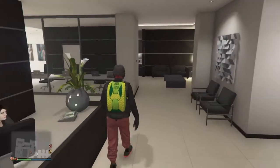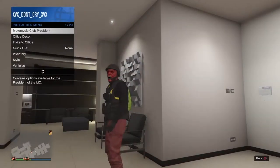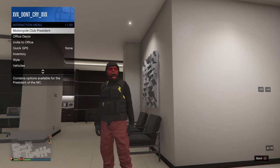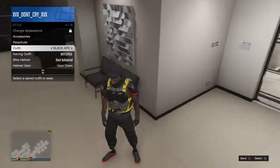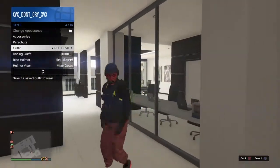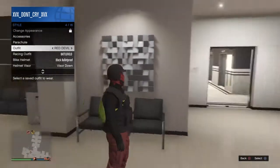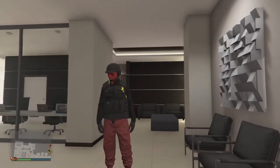I will be doing the white and blue ones when I acquire both of them from the DM glitch. I already know what I'm gonna put on the blue one, but I'm not gonna do the video until I get the blue joggers. Here's a full view of the black ape outfit and the red devil outfit — the first red pair of jogger outfit from the Work Dispute mission. Until next time, please like, comment, and subscribe.